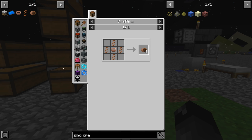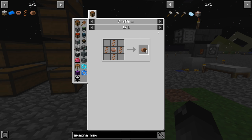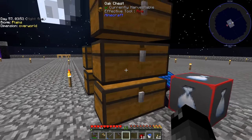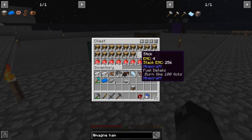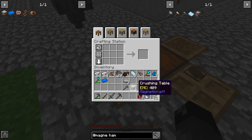Now to use the crushing table for Magneticraft, I believe we need to use a Magneticraft hammer — I don't think the other hammers work. A steel hammer would work: that's four steel and two sticks. Let's just make the steel one — we'll make the big boy.